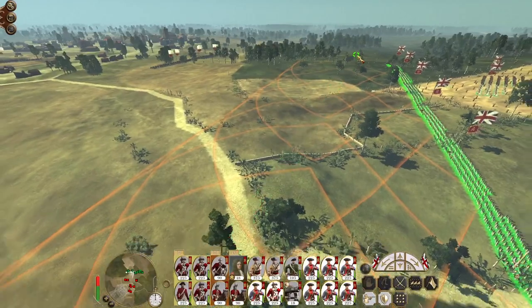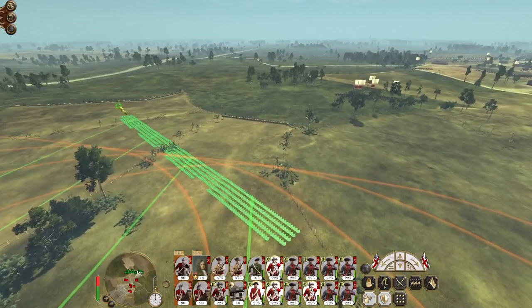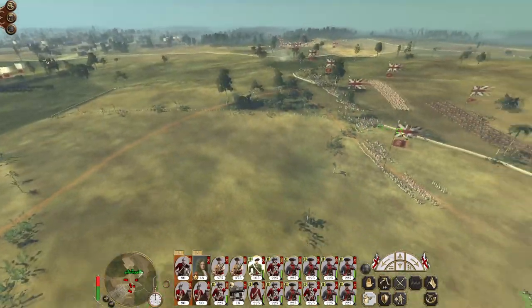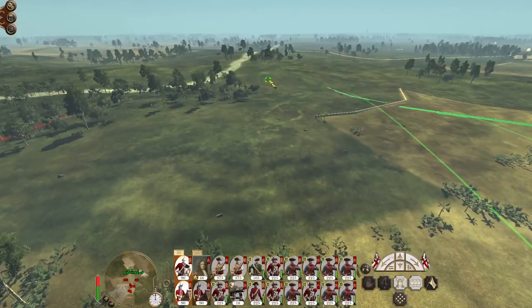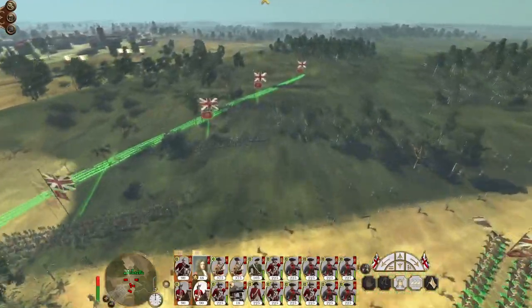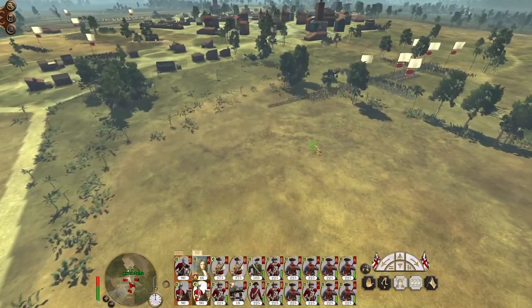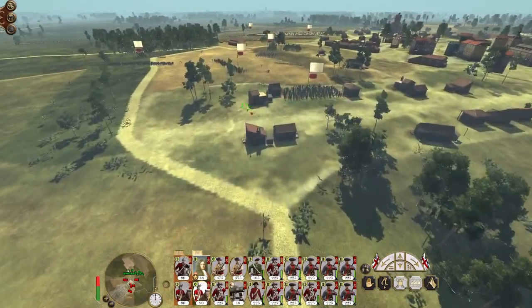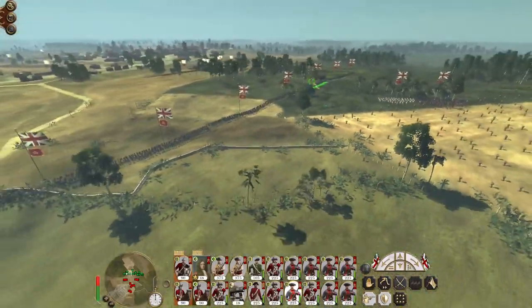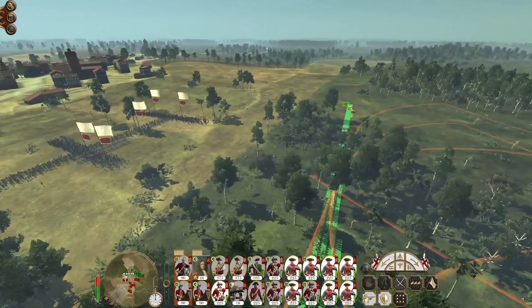We are significantly superior to the enemy forces arrayed against us, so rather than wait for them to come to us, we are going to go to them. The AI has deployed in a bit of a strange position — normally they deploy all together, but they've actually deployed in three distinct clusters.